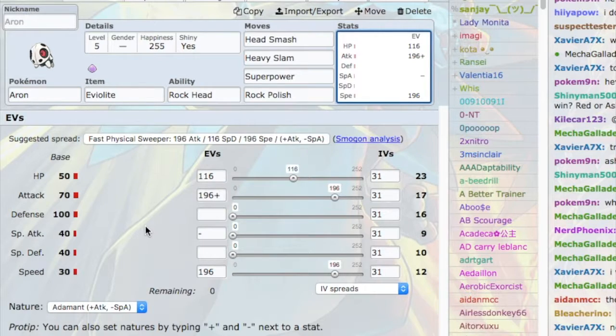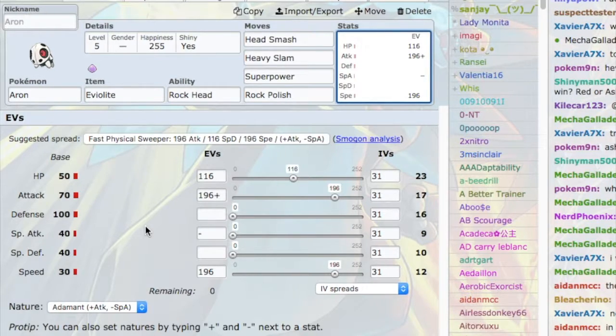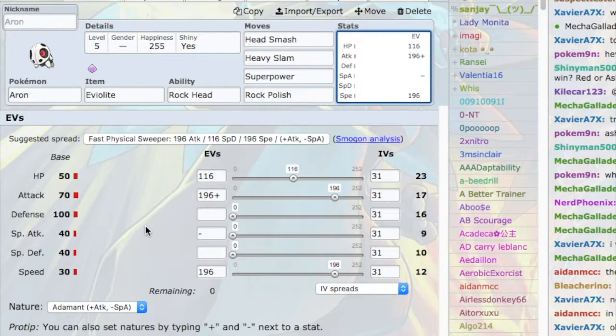What does this Auron set aim to do? Auron aims to come in on Fletchling, take its Acrobatics — taking only one damage — and then fire off a Head Smash if I can't win yet, or Rock Polish up and win the match if his switch-ins have been weakened or removed. Auron's goal is to either win or wallbreak. He does both very well in the right situations, but it's quite situational because he has a quad weakness to Fighting, which is really bad in LC, as well as a weakness to Diglett, meaning he might get trapped.